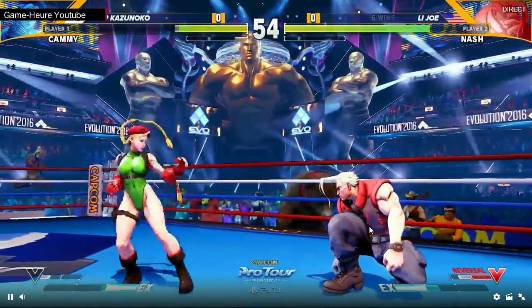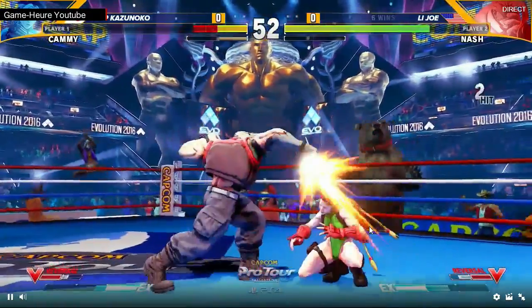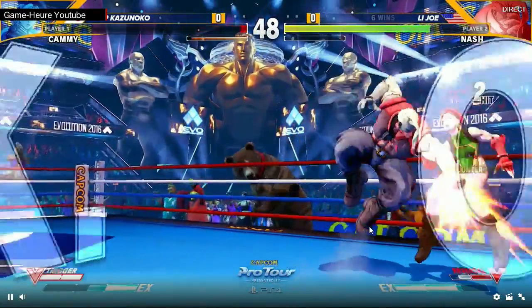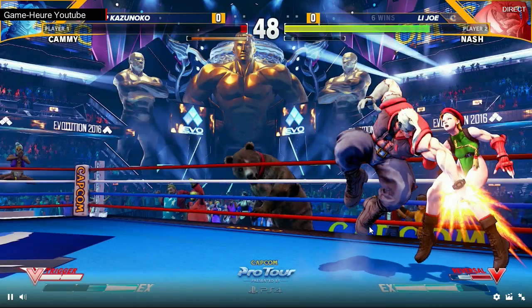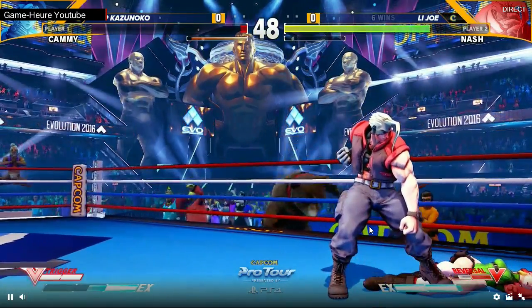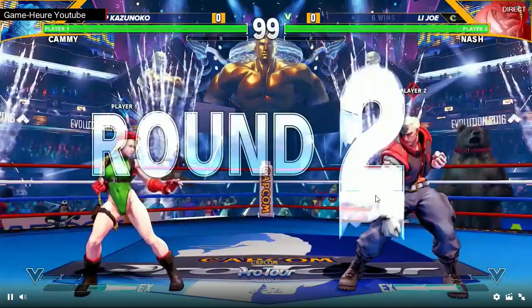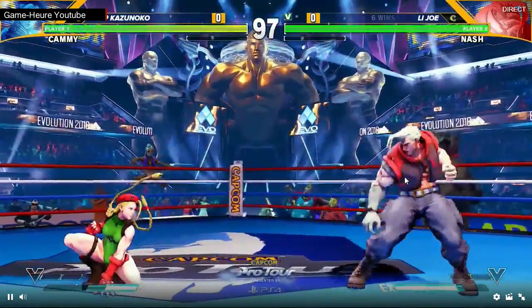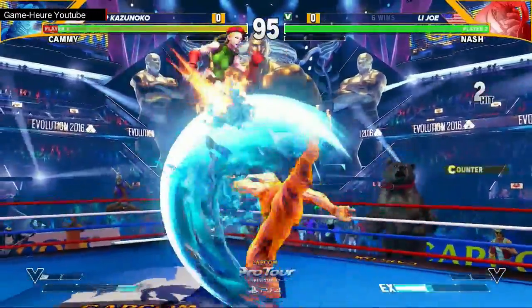Joe has baited the uppercut three or four times and Kazunoko hasn't done it. So this time he does the cross-under, goes for the combo and overhead — Joe taking the first round. That was lovely stuff. He baited the uppercut a few times, Kazunoko got away with buttons, and then Joe committed to his own offense, made something happen, and that's what he did.